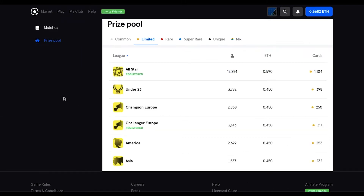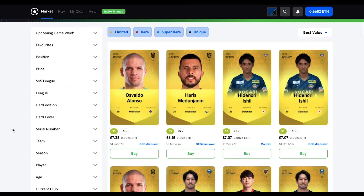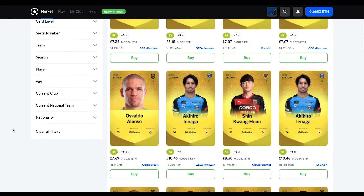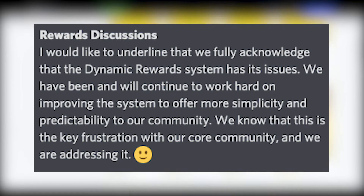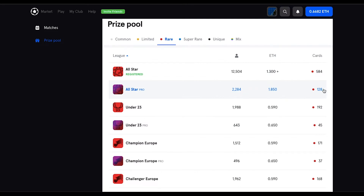Similar things are happening with the limited divisions right now — we're not seeing the full scope of cards being rewarded and dished out there, and that's affecting the market and causing a bit of a crash in price on a lot of limited cards. I'm sure the long awaited progression bar will alleviate some of these reward issues, but we don't know when that's coming, so I think a fix is needed for a lot of these reward issues until that progression bar gets here.